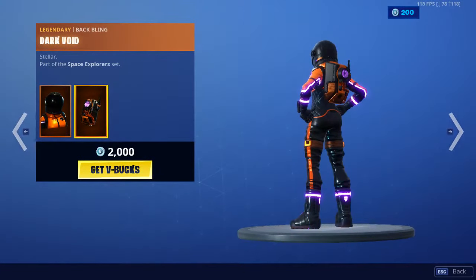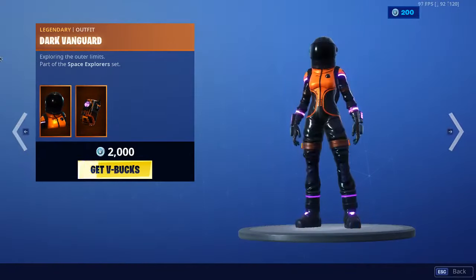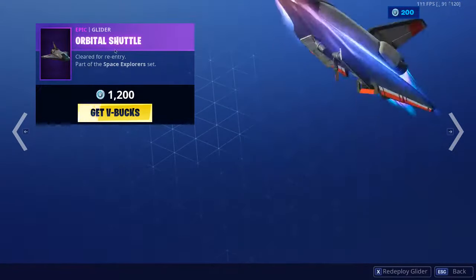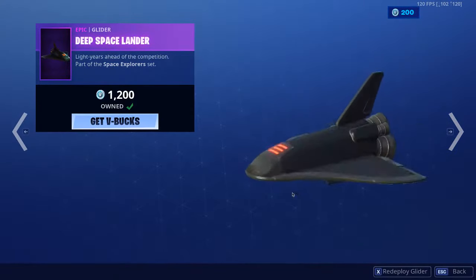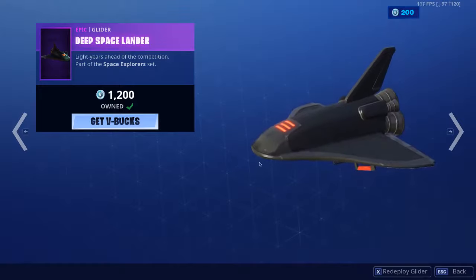The Dark Vanguard is back as well. And the Orbital Shuttle is back — awesome glider, really like that. The Deep Space Lander is back as well. Definitely one of my favourite gliders in the game. Absolutely awesome.